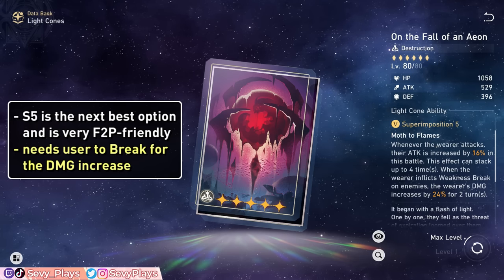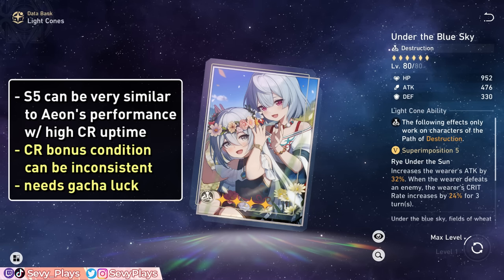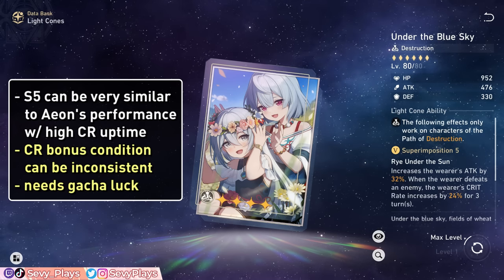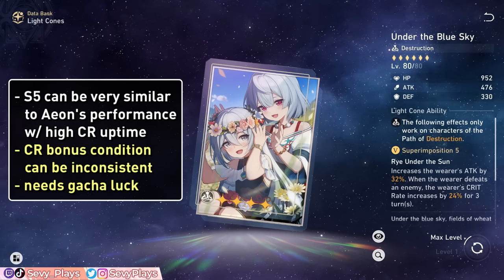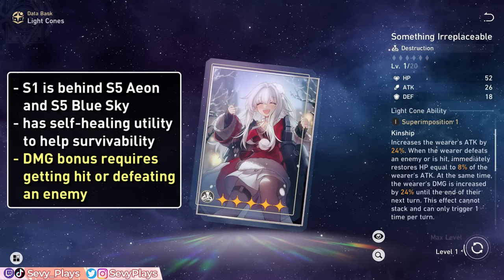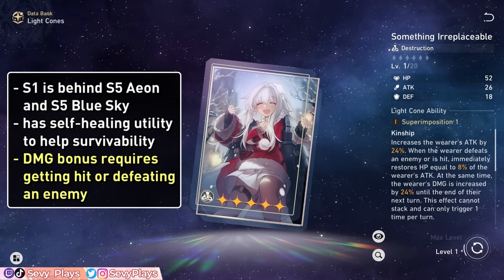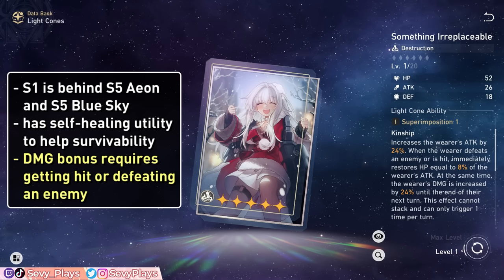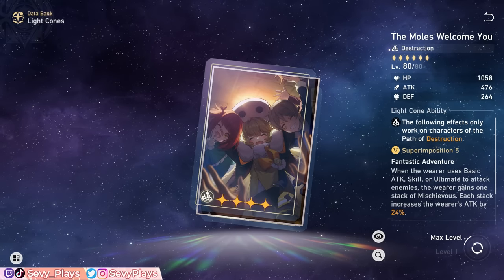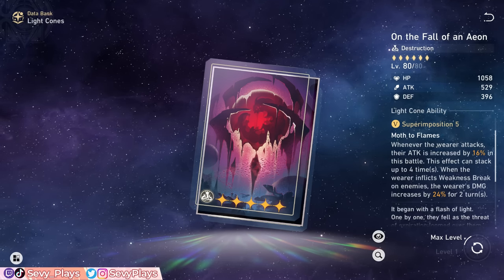Another competitive, although more conditional option, is Under the Blue Sky with high superimpositions. Aside from attack, it gives a fairly high crit rate buff that lasts for 3 turns whenever he defeats an enemy. Of course, this means you want to consistently trigger this to achieve its true potential, which might be inconsistent depending on various combat scenarios. But with ideal uptime, it has very similar potential with the Fall of an Eon. As for his other options, Something Irreplaceable, the standard 5-star light cone, starts falling on the rankings compared to the previous options, even behind an S5 Fall of an Eon, though of course it'll still be a very good choice. A Secret Vow and The Moles Welcome You at high superimpositions are still viable picks, though less ideal, especially since the Eon already exists. All in all, since the Fall of an Eon is a very accessible top option, I recommend making it your default choice, unless you're going for his signature light cone.